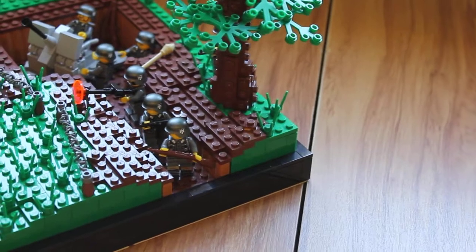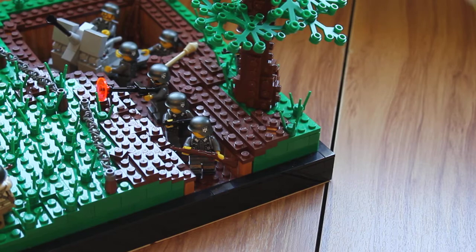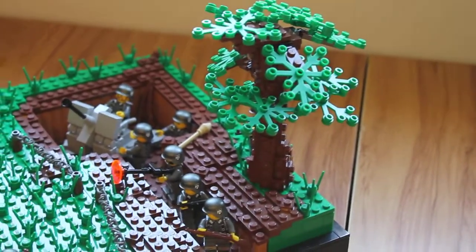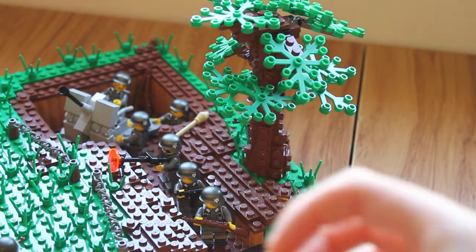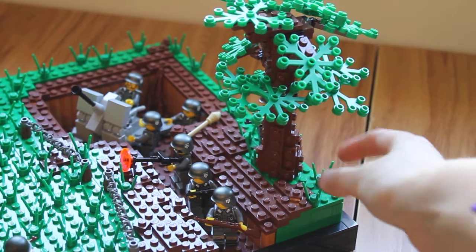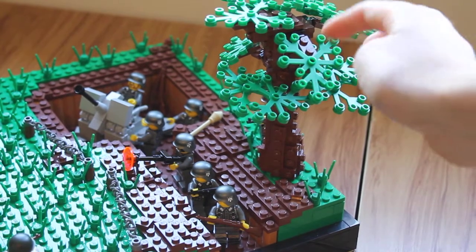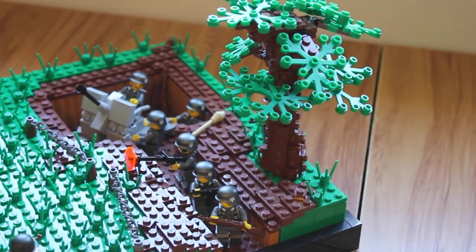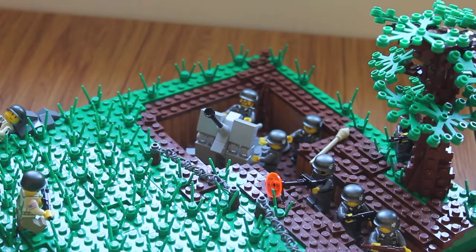Over here I've got some more grass and a nice tree. I've got a SNOT brick in the middle, then a plate wrapped around it — really wide at the bottom, skinning up toward the top. Then I've got clips coming out of it with plates going off them and leaf pieces that look like branches.